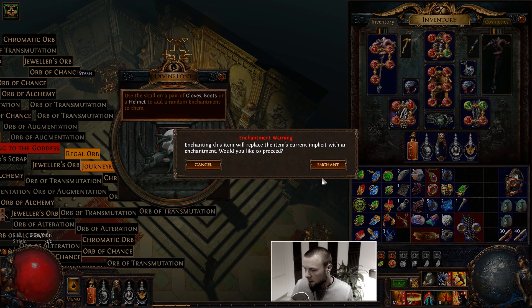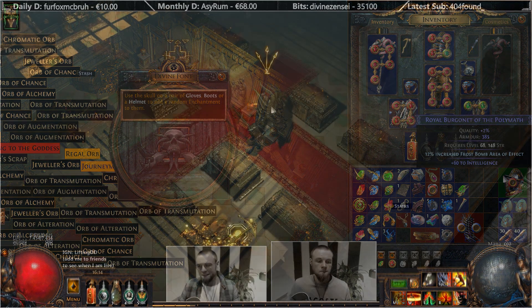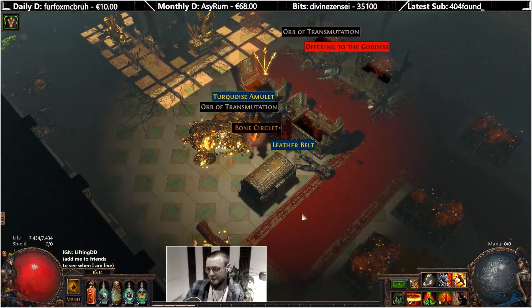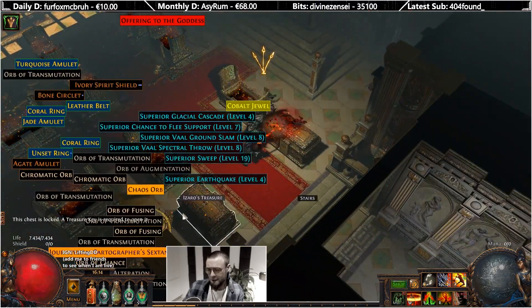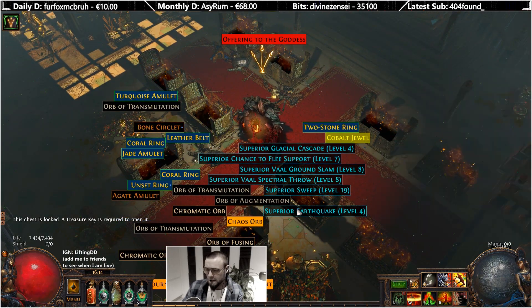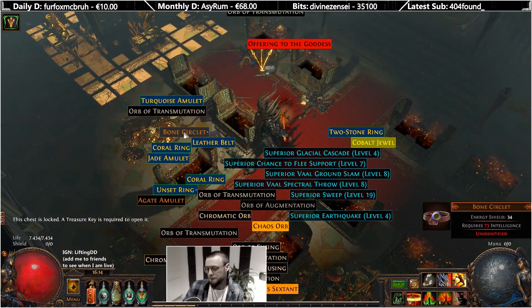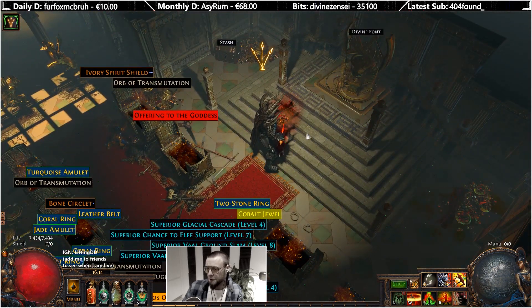I got a twice and thrice enchanted in here too. Frost bomb - I think that's really really bad. Two more keys. Using my mapping filter, quality 17, a bit of currency, a sextant too, and an offering - so that's okay.